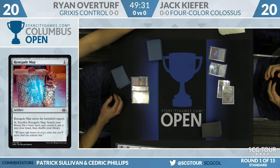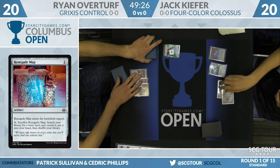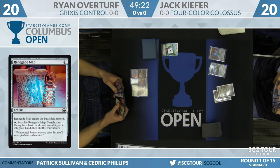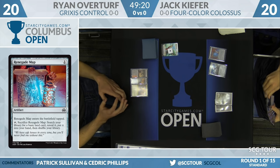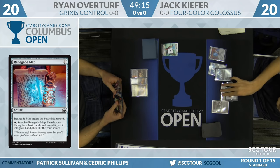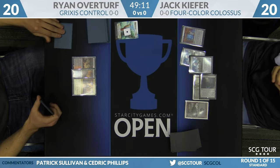Renegade Map from Jack: one mana artifact, enters the battlefield tapped. You can sacrifice it, search your library for a basic land card, reveal it, and put it in your hand. For Overturf, just a couple of lands to get started with a Grixis Control deck — one of them is an Aether Hub. Another Prophetic Prism for Jack, so he's cantripping away and you can already see how good the mana is for him.